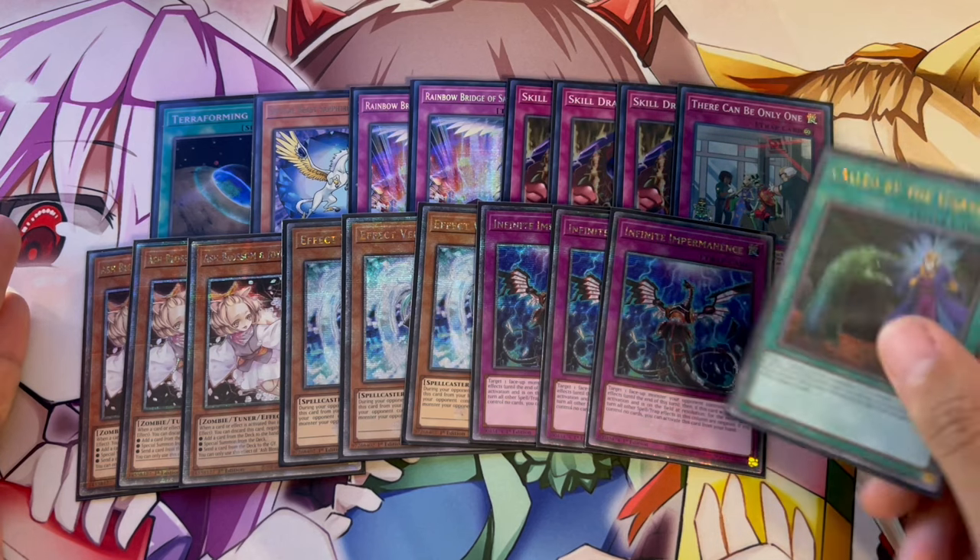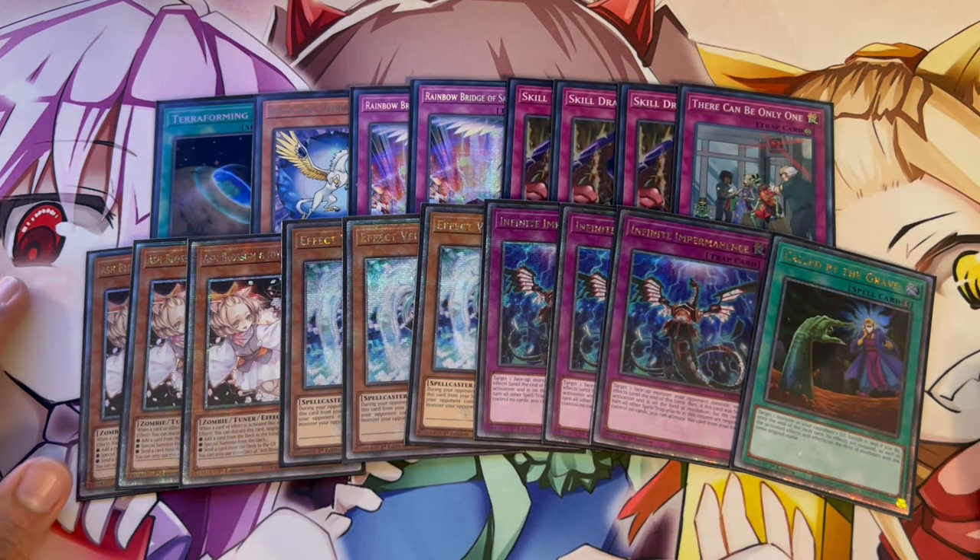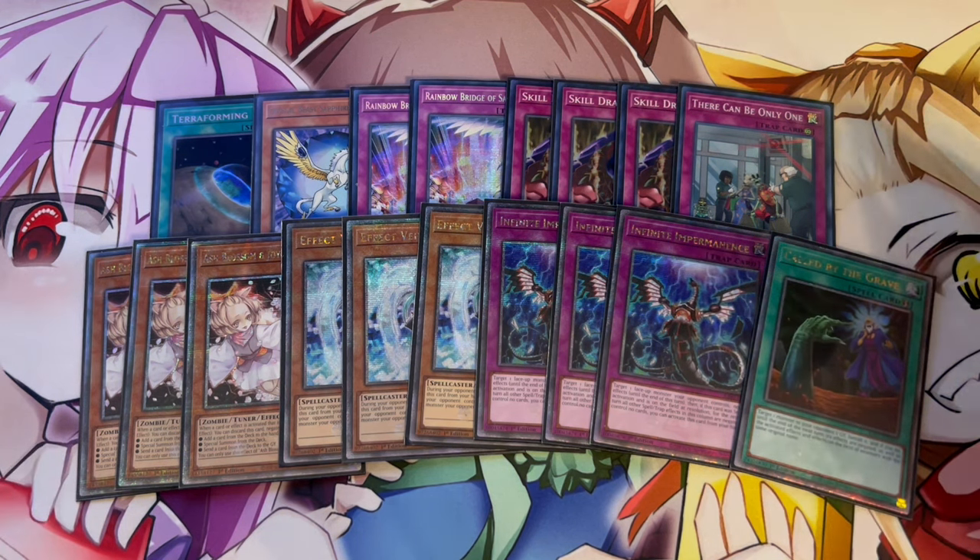If you guys want to swap these for Board Breakers, you can do Droplet, TTT, and Evenly Matched. That's just an option — you don't have to necessarily always go for OTK if you're going second, so Evenly Matched is really good. Just some options for you guys to play.